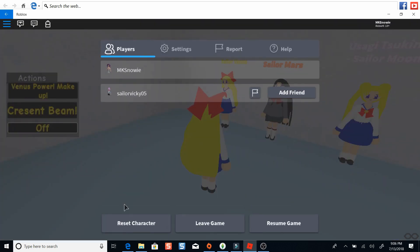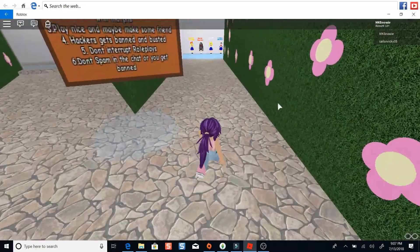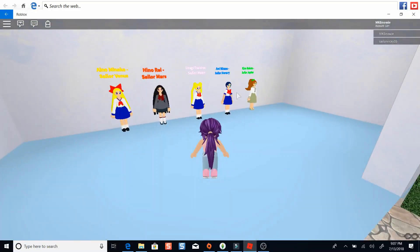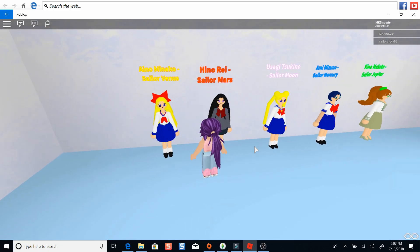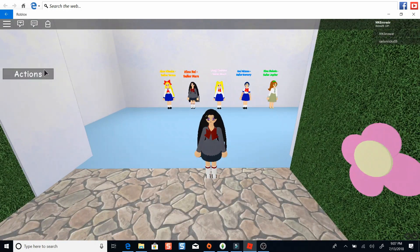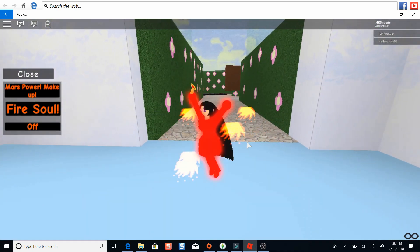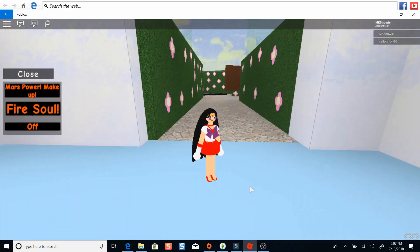We're going to reset the character and go to Rei. Just so you guys know, if you haven't watched Sailor Moon and have no idea who these characters are, look at these characters real quick. Tell me which one is your favorite — is it Minako, Rei, Usagi, Ami, or Makoto? Then there's Mars Power — she's going to do her transformation, which I just love. The animation is so cool. And then her Fire Soul attack. There she goes. And that's Rei.